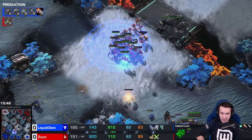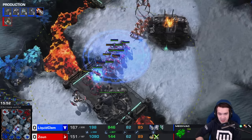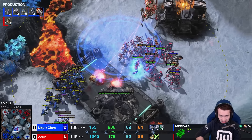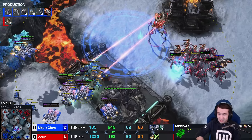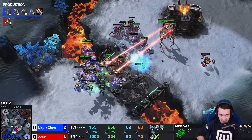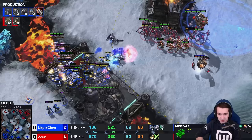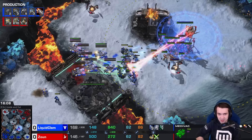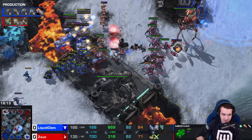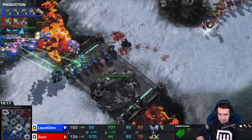That put John right back in it, especially considering the worker counts — army supplies are nearly even. Those double-barrel Disruptors able to take out a huge chunk of the army as Clem wanders into them. There are still Widow Mines scattered throughout this choke point — pretty disgusting for Colossi — but EMPs soften things up. Clem able to turn the tables here.